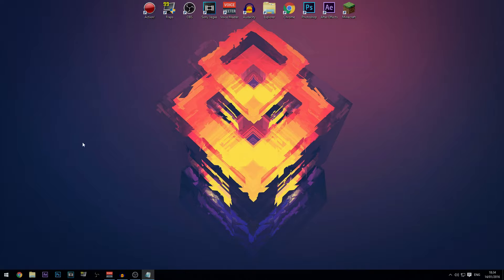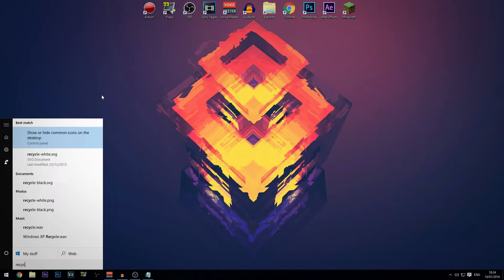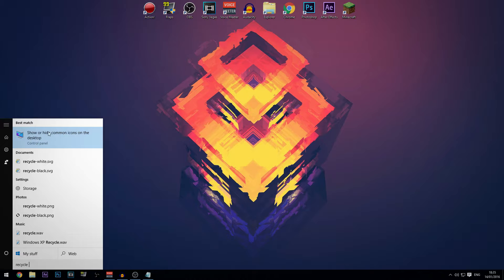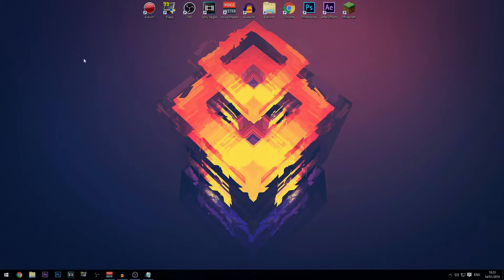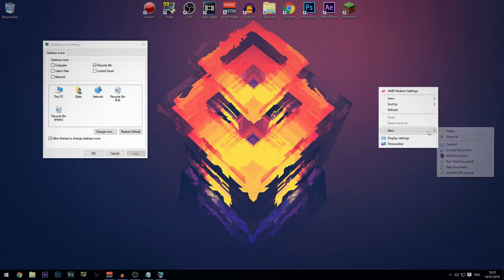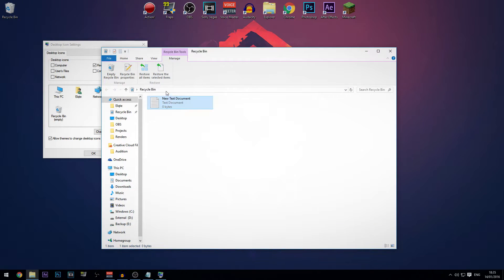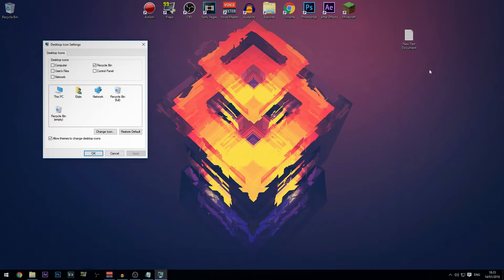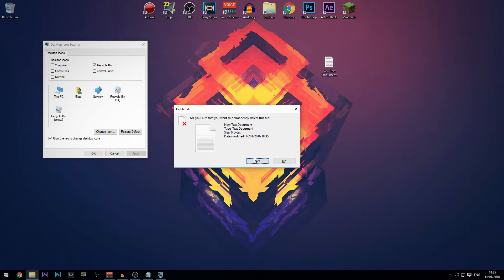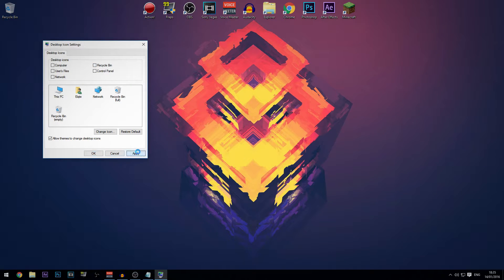Next, delete files from the Recycle Bin. When you normally delete a file it goes to the Recycle Bin, but Shift+Delete permanently deletes it immediately. If you don't have the Recycle Bin on your desktop, search for it, click 'Show common desktop icons', select Recycle Bin and Apply. Then open it and empty it to free up space.